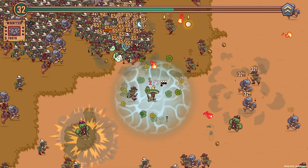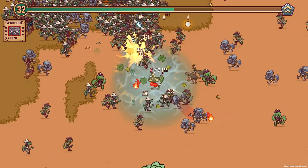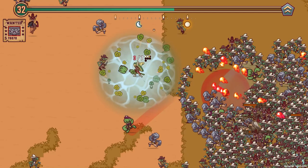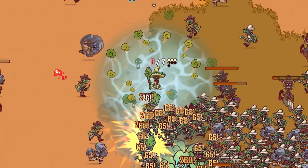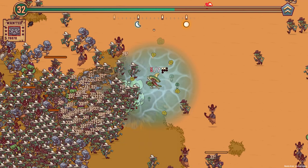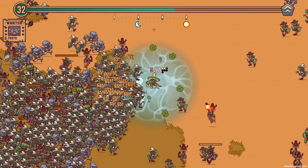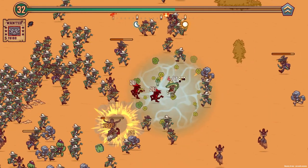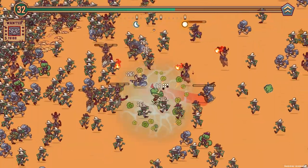Now our critical hits do area effects — so my screen is just exploding and the frame rate loves that. It's really thanking me for that. So if I just stand still and shoot, I think the game might crash. Yeah, so basically whenever I fire, the game stops working. I mean, the game's pretty much stopped working as it is.